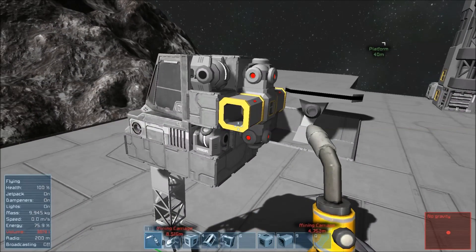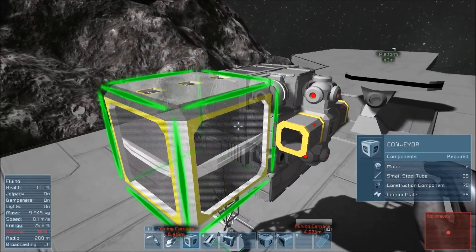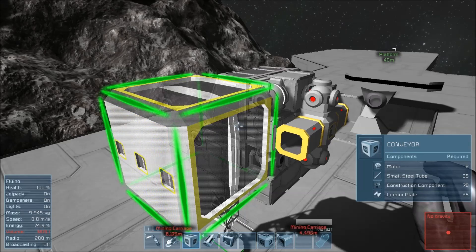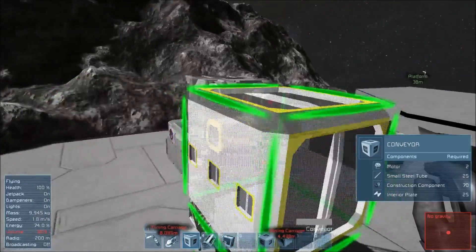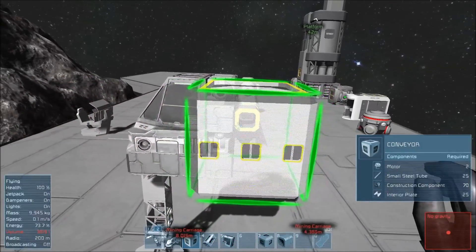Instead, here on the outside, what I'm going to do is select a large conveyor. You notice that it has big windows, but also here at the top it has some of the small windows as well. So this large conveyor, when I place it on a small ship, is going to interface between everything, which is really what I want.